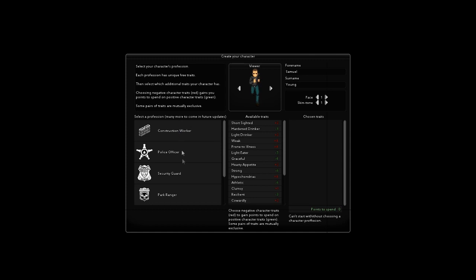We'll make a character here first. It has a couple of little templates you can choose from — it says many more to come in future updates. You can pick your kind of initial build. We'll go with the Night Owl — requires little sleep, stays extra alert even when sleeping. Hey, that sounds good. It also has the classic RPG plus-minus trait system where you can give your character some bad traits, which enables you to get good traits.